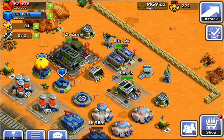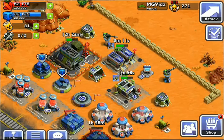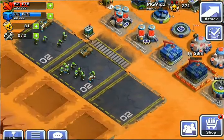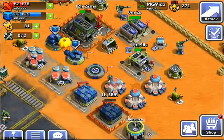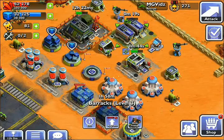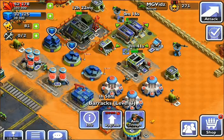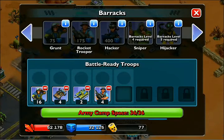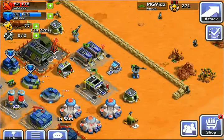Hey everybody, this is MGVids back with some more This Means War. I'm in the process of taking my command center up to level four. I've got my sentry towers — at least one of them — up to level three. I've upgraded my bunkers and vehicle depot for defense. Right now I'm finishing upgrading my supply storage and arming troops. Let's go ahead and finish this out so we can make a run on some noobs and grab some more resources.